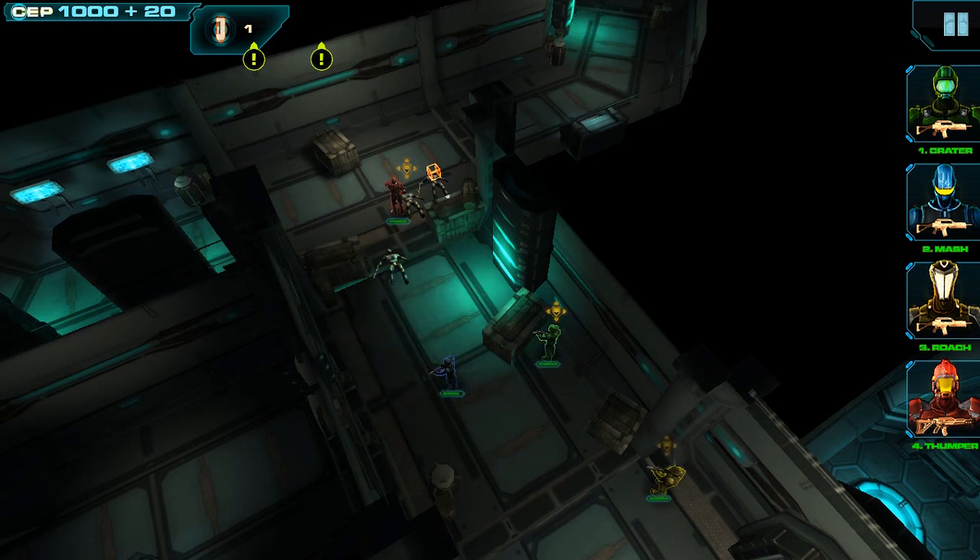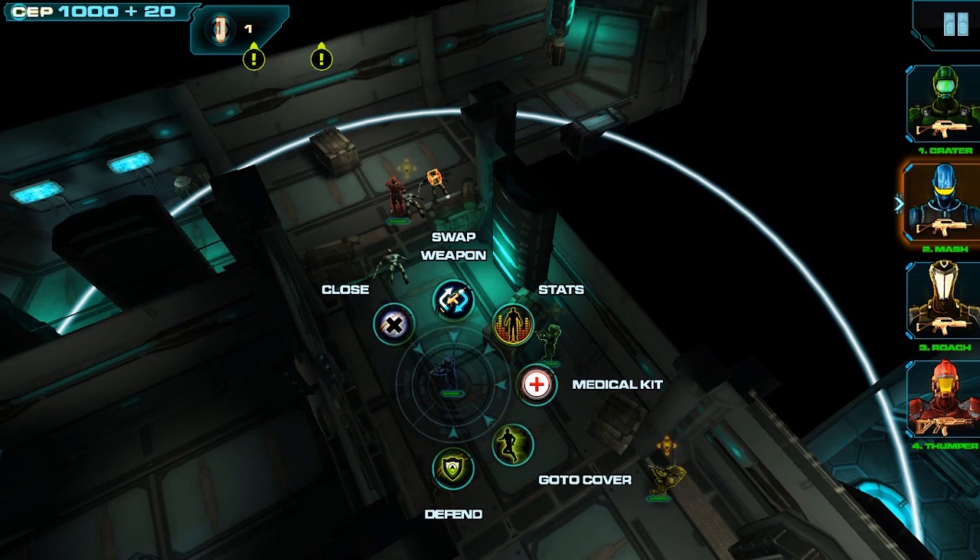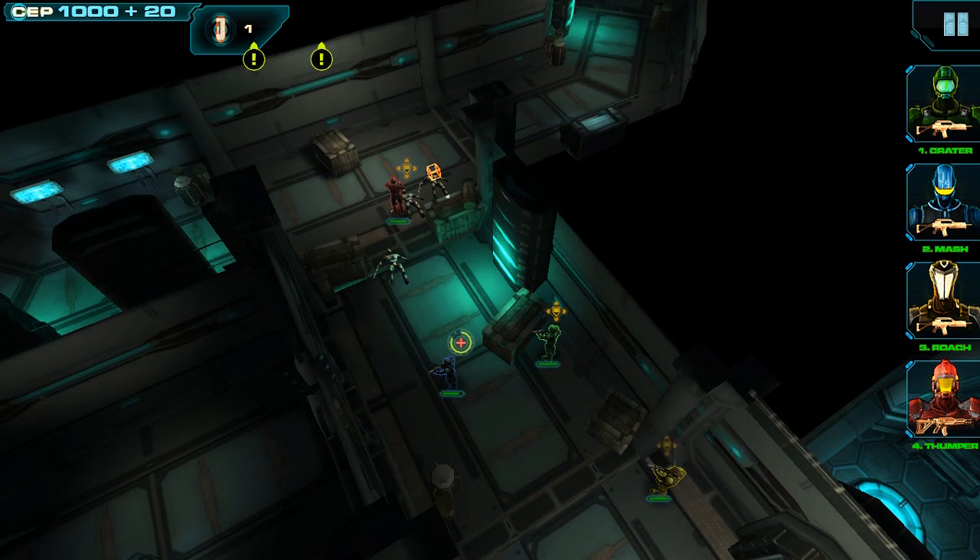Any unit that has a medical kit can also heal themselves. To do that, just select their portrait menu. That shows their command menu, and we see an additional option — Medical kit. If you select that, that'll order them to heal themselves.